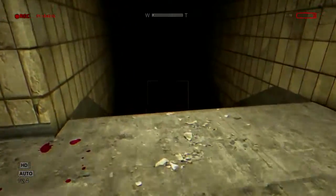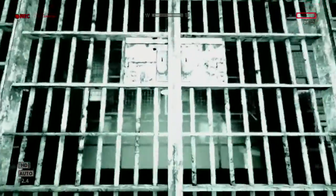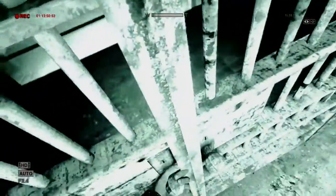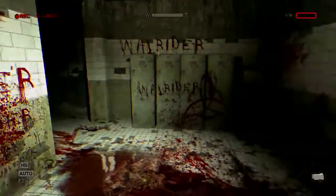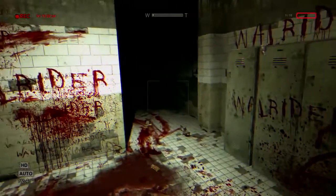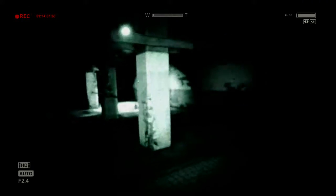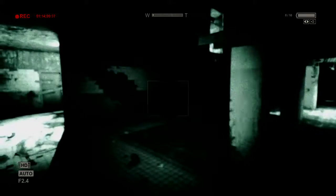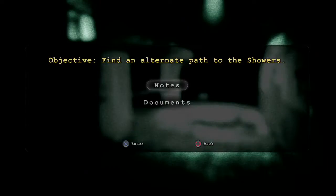That thunder really hit, actually caught me off guard there. All right, there's two — I'm assuming this one's blocked. Yeah, so there's two entrances that I can use. I'll use this one and see what happens — it says 'warden'. I can hide.